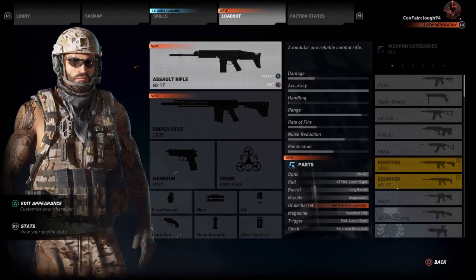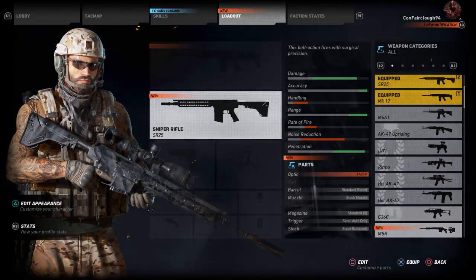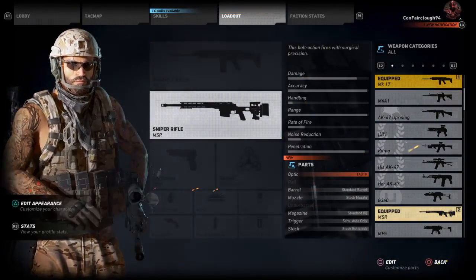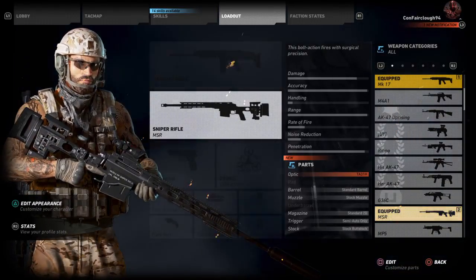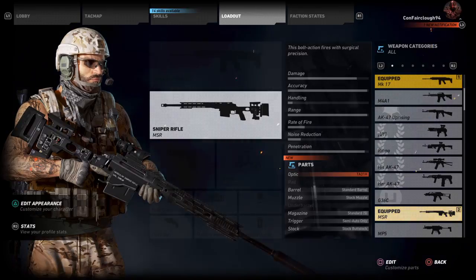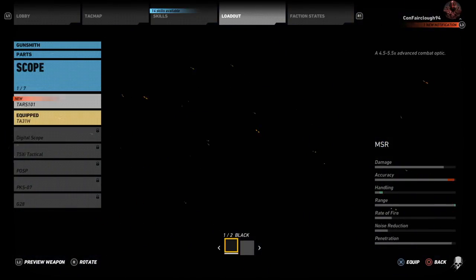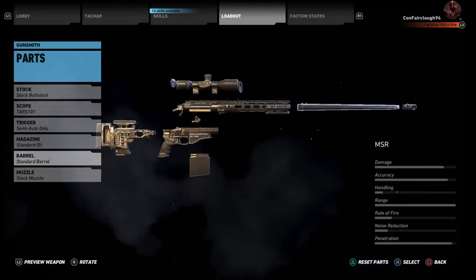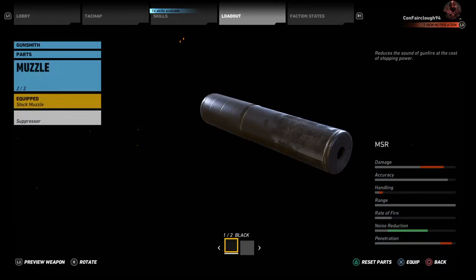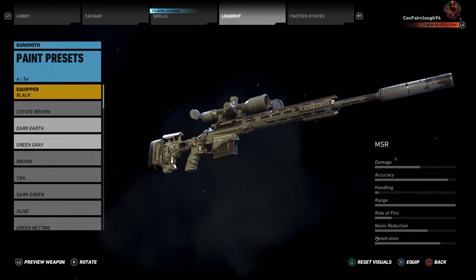The MSR sniper rifle. We'll just quickly check the stats now. It's a good thing because I needed a new sniper rifle. The only downside to it is probably the handling. But obviously if you put upgrades and stuff like that on it, better scopes, I'm sure it'll be fine. As you can see, I still need to get some more sniper rifle parts.